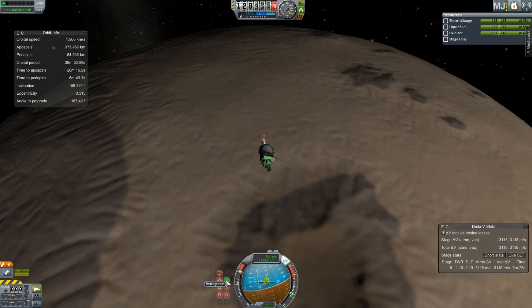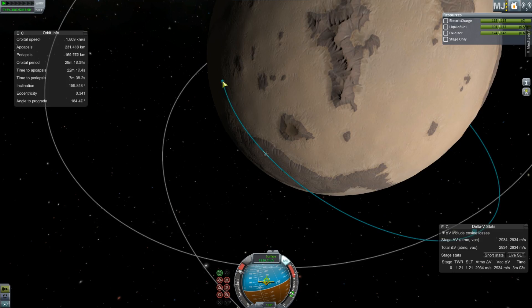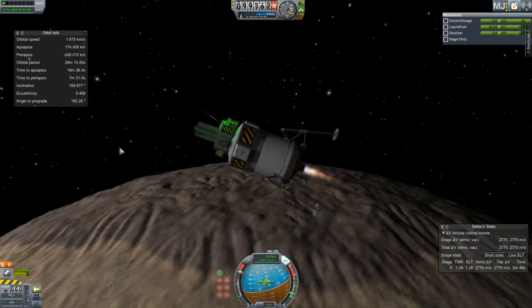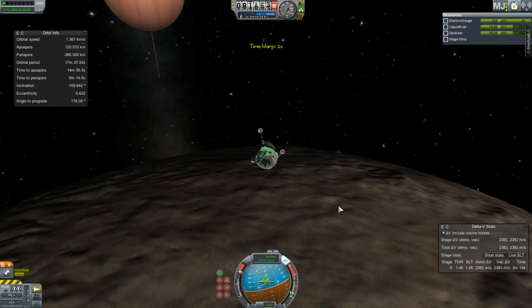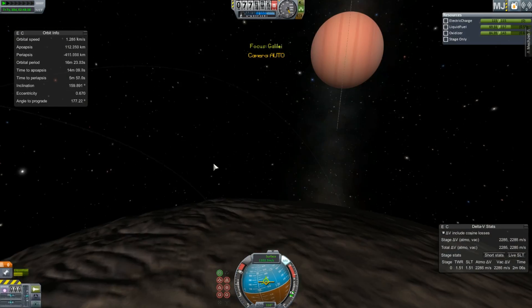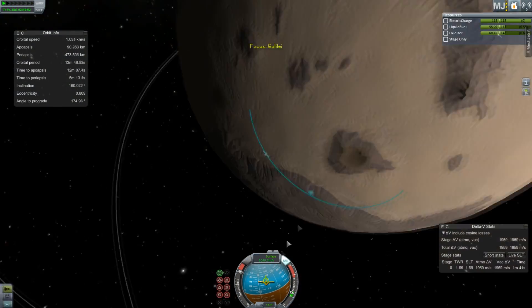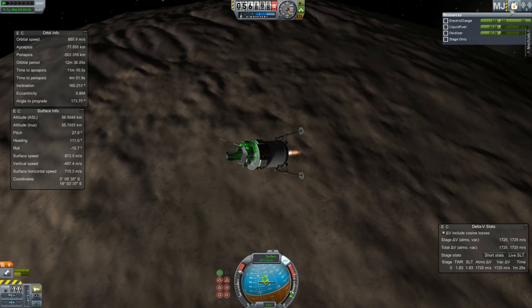The second mistake was the solid rocket booster pointing not quite the right way, leaving me to have to land like this — going directly down onto the surface. That's not ideal. You want to go kind of laterally so you don't lose quite so much energy to gravity pulling you down, which is a problem. I would ideally like to land by a mountain range, but I didn't have a huge amount of choice in this.